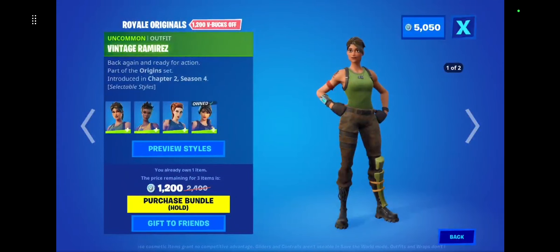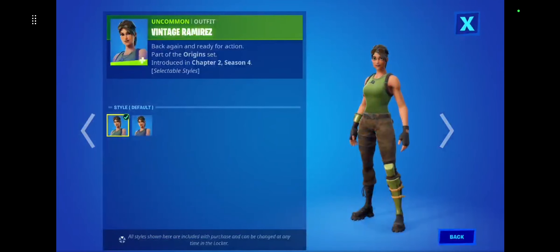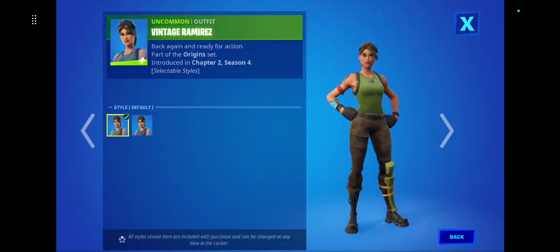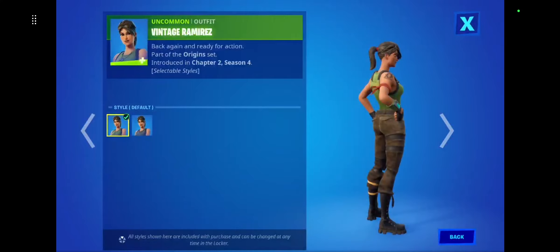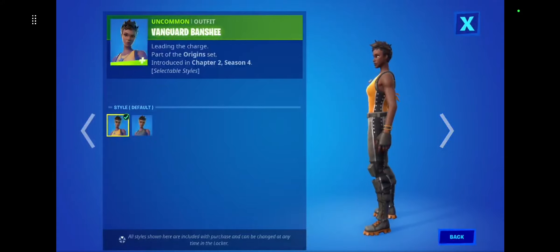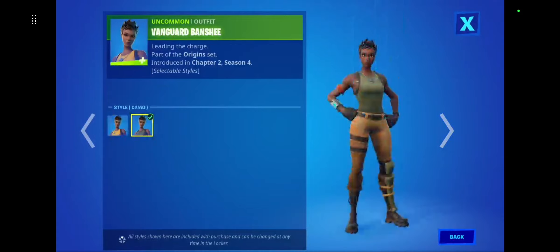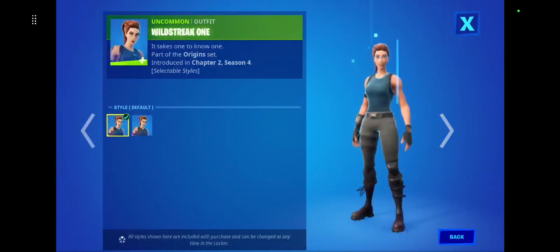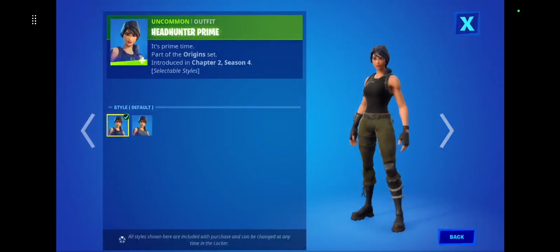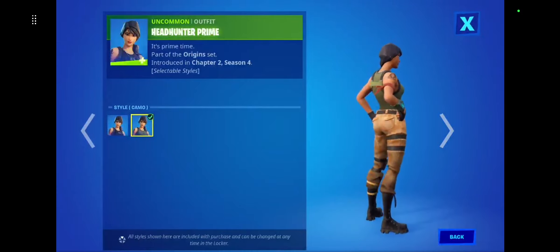We have the chapter one defaults. Vintage Ramirez comes with the camera style and the default style. We have Vanguard Banshee with the camera style, Wildcat Streak One camera style, and Headhunter Prime camera style.